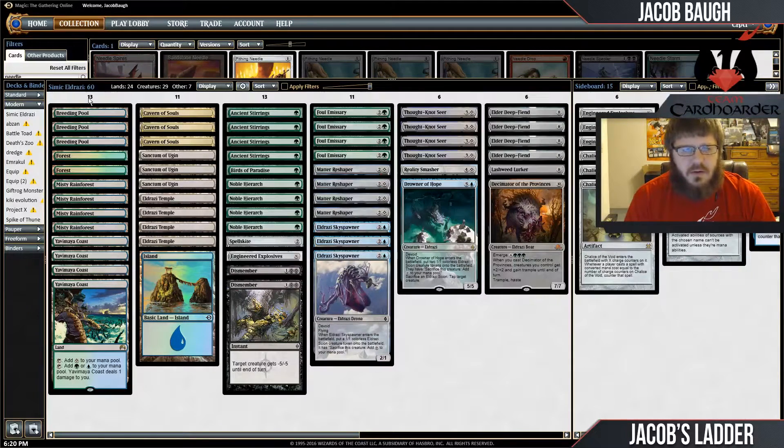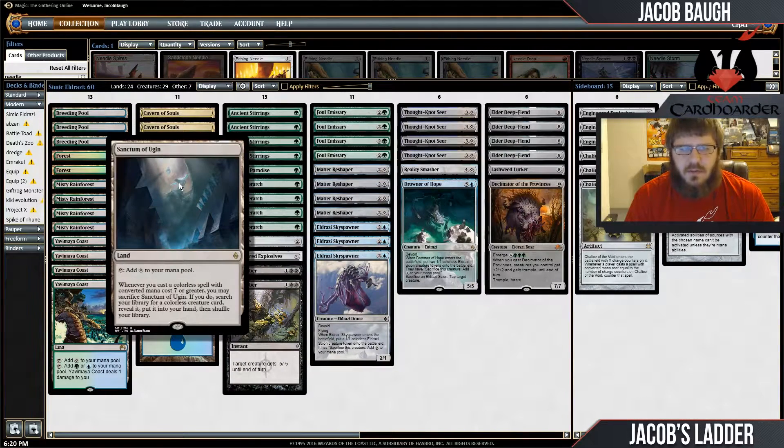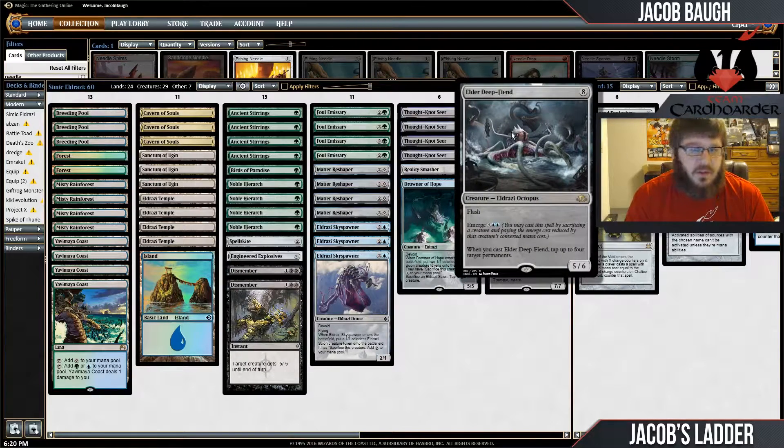With the open in Orlando next weekend, I want to be testing for that event. This is an idea that's been floating around in my head for a while. It's basically the Bant Eldrazi shell with cutting the white, so we can try and fit a combination of Sanctum of Ugin and Emerge creatures into a deck. I think the cost reduction mechanics are inherently broken, so it could definitely be that these cards are possibly good enough for Modern.